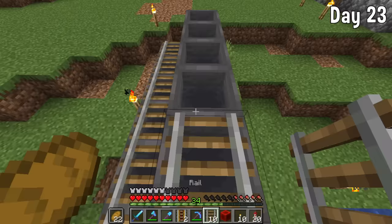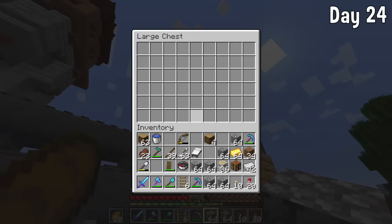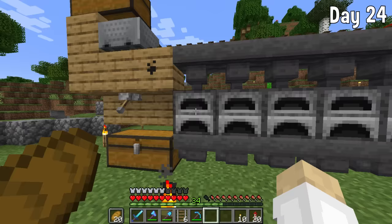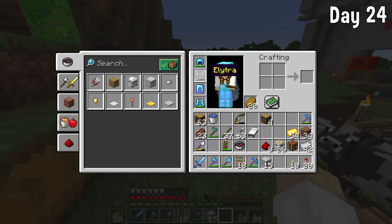Thanks to Fortune working on iron I had a lot of iron and I managed to make myself a load of hoppers and this super smelter. It's such a simple design — I've made it so many times. You just flick a lever and you get so much stuff back. It's also a bit nicer than having to go find a villager and trade with him for a Silk Touch book.